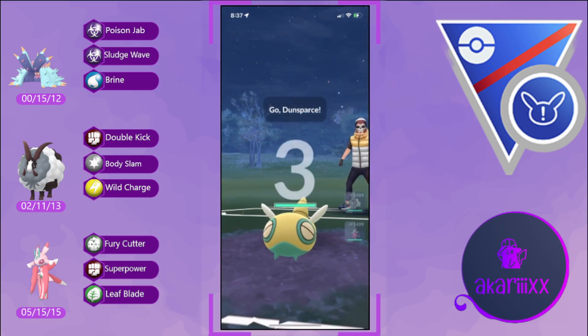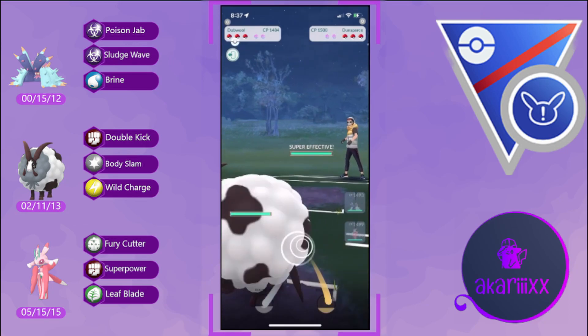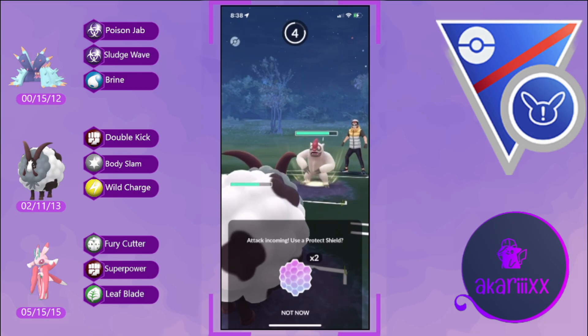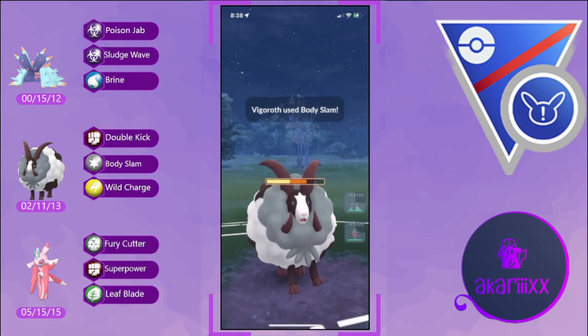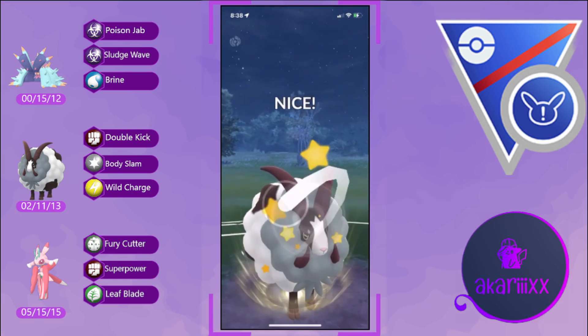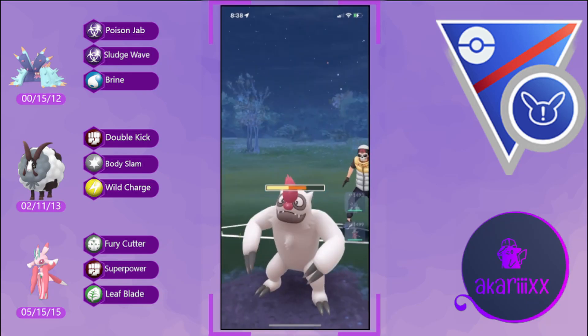In the next battle we see a Dunsparce on the lead — another tough lead because Dunsparce running Drill Run can hit us for super effective damage, so we want to pivot out into our Duble. We're met by a Vigoroth safe swap, so we're reasonably hard-countered on the lead and hard-countered on the safe swap. This is going to be a tough one to overcome.